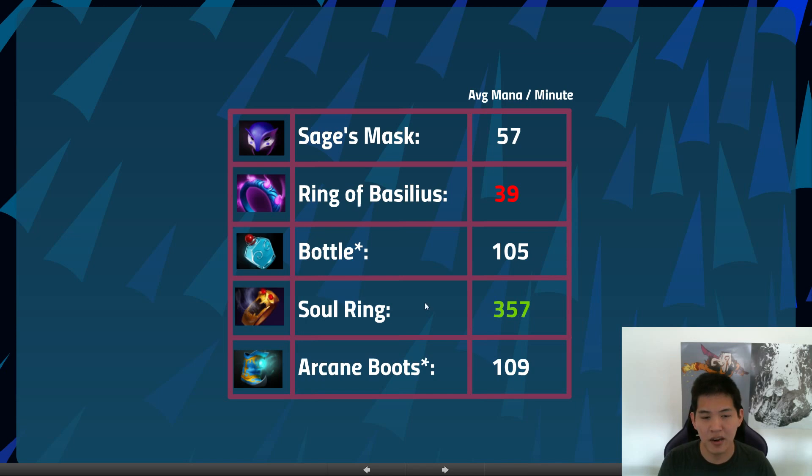357 mana per minute from Soul Ring is really good, but it's usually used in conjunction with Bottle so you can keep your HP topped off when you want to fight. Bottle is for when you need both the HP and the mana regeneration. Arcane Boots is for five-manning — if you have two Arcane Boots users yourself and four other people, that number jumps up to around 600 plus, so you have to consider the specific use case of each item.